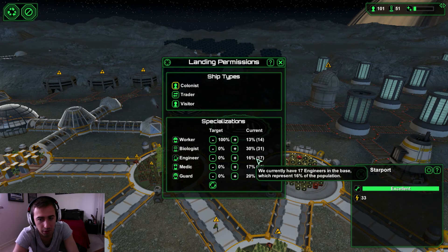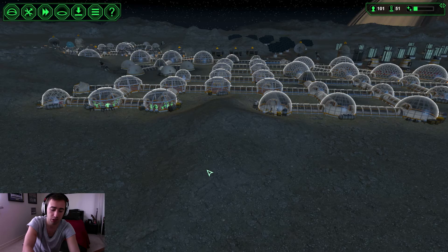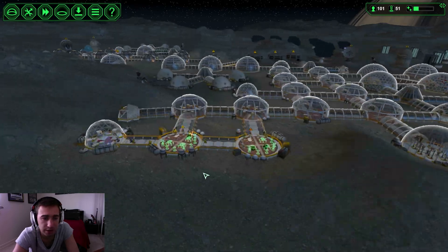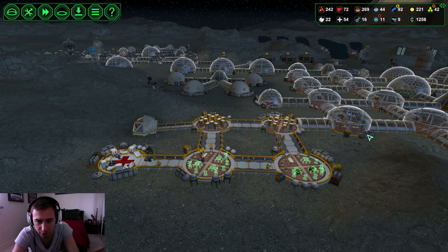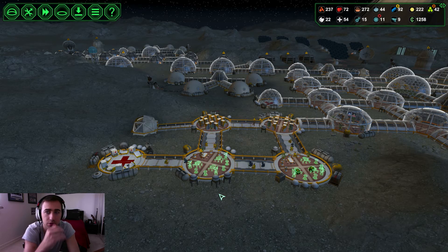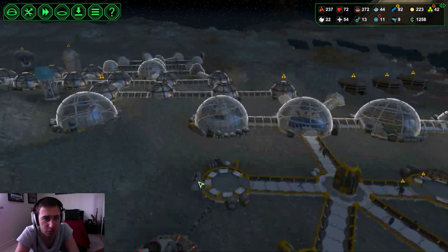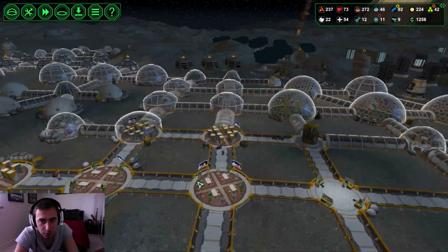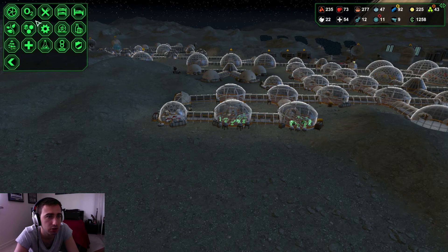We should be increasing workers — that's the next thing, I want 30 of those, and get biologists up to 30 as well. I'm pretty happy with what we've achieved this episode. On supplies — plastic and metal — there are 47 free metal so we're producing a lot of metal, which is great. We could be doing more plastic but we need the workers to push it, and when we get more workers that'll help.